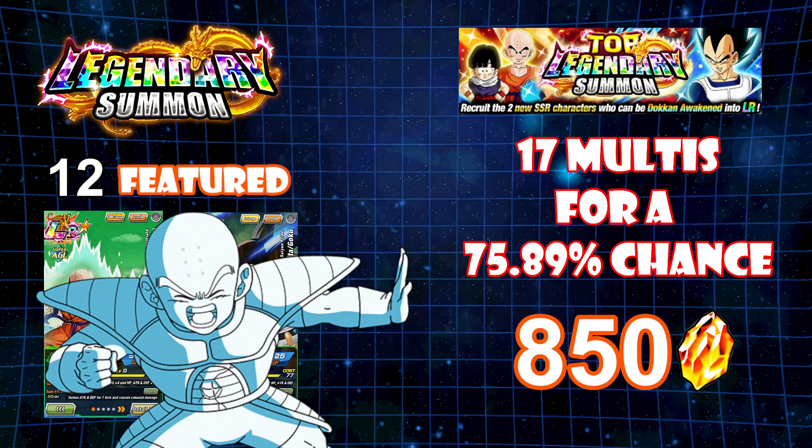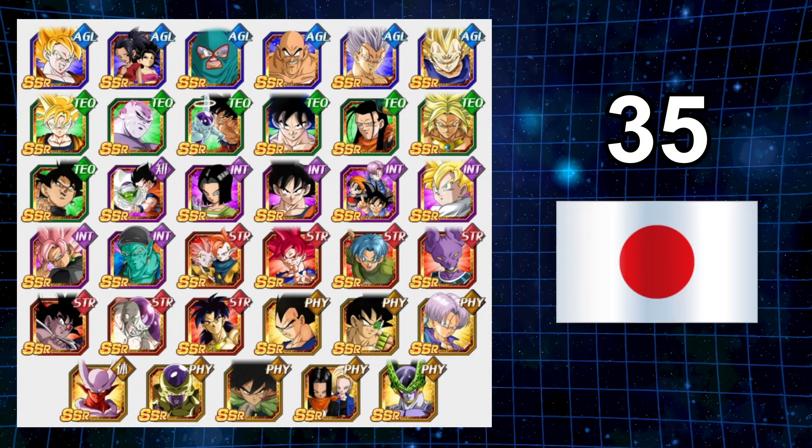I'm going to be summoning, of course — I always try to get one. But for those individuals out there that are saving dragon stones or they're not buying, just stay away. It's only a 75% chance with 850 dragon stones. Now there is some benefit for summoning on legendary summoning banners — of course you're going to get gold coins and you're able to purchase LRs in that feature. We also have non-featured LRs on this banner. The beneficial other aspect of summoning on this banner: if you're looking for a particular unit, on JP you have 35 options.